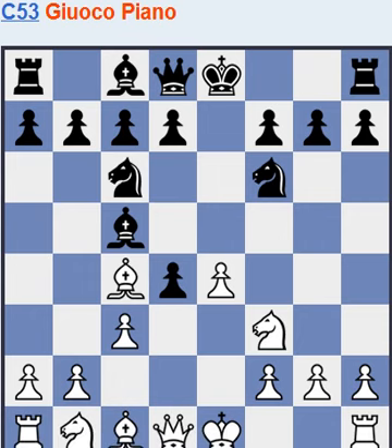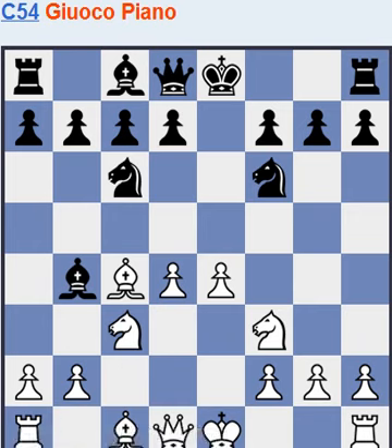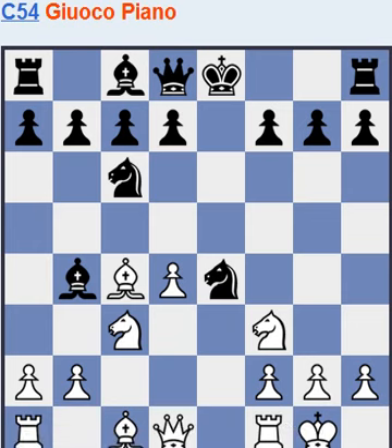Usually black takes on d4, and it's beneficial for black to check white from b4. It usually blocks with the knight, which enables black to take the e-pawn, but white has good initiative.